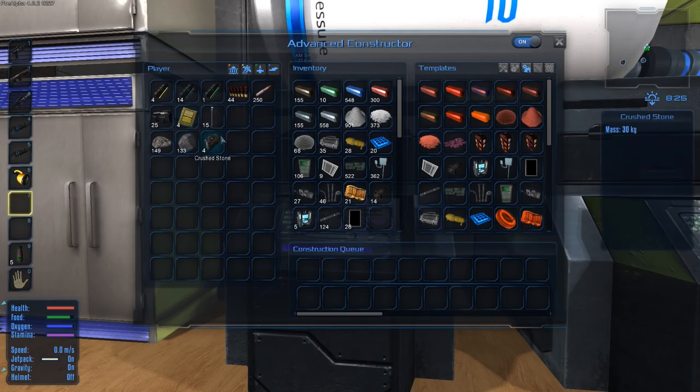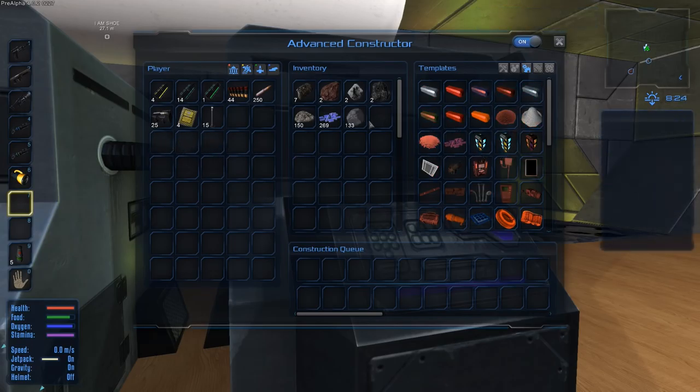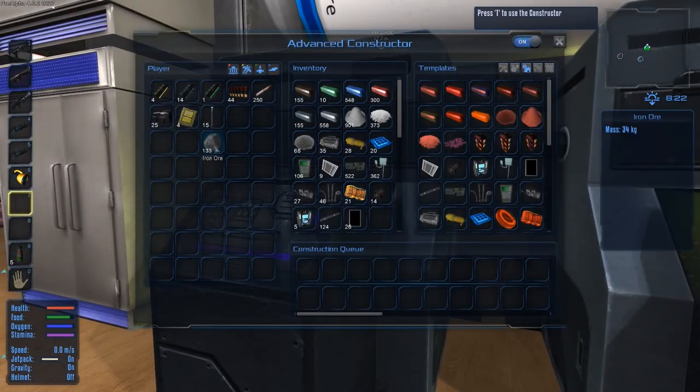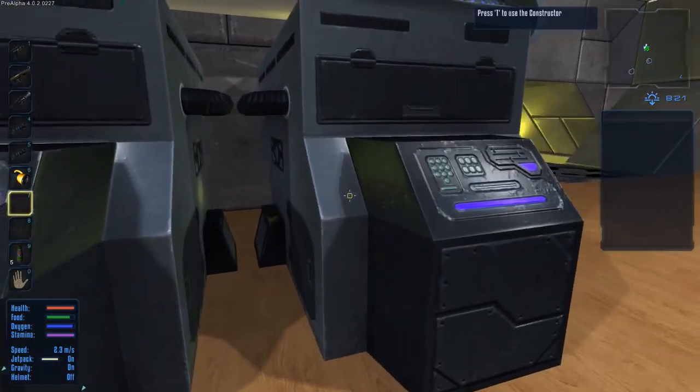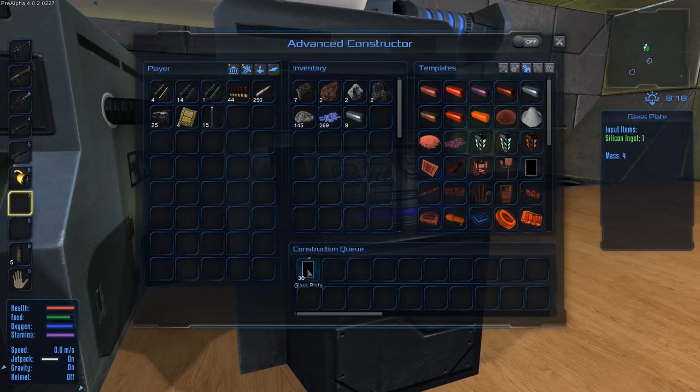Let's put all that junk in there. Now I can probably separate that between the two and just let this one make iron and this one makes silicon. We need loads of glass but I wanted to make silicon first.